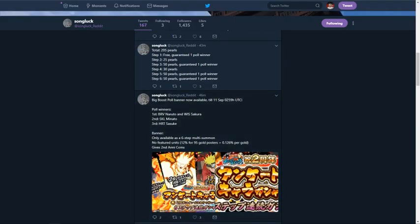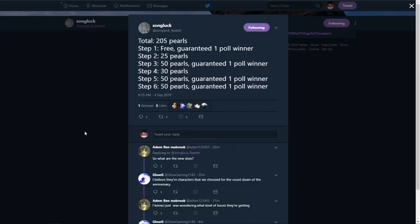Congratulations to them. We get another free multi on top of everything else we've gotten. I've already done my free multi and pulled Kaguya Sasuke, which is pretty cool. It's a free multi with a guaranteed one poll winner. Then 25 pearls, 50 pearls guaranteed one poll winner, 30 pearls, 50 pearls guaranteed one poll winner, 50 pearls guaranteed one — so you're guaranteed four units on this banner, which is actually crazy.